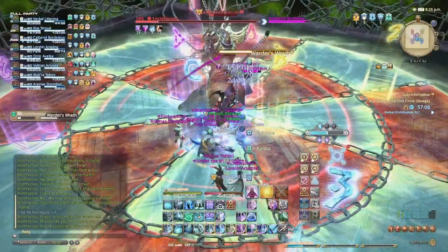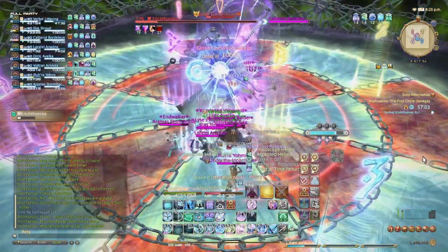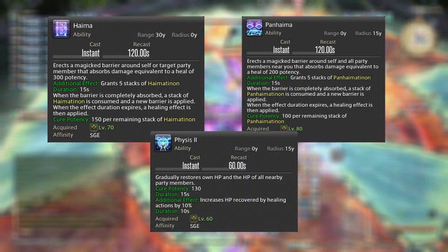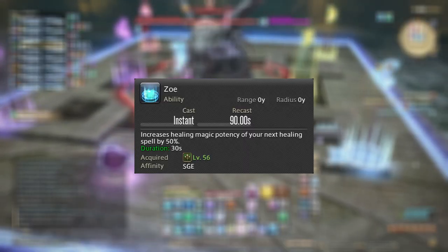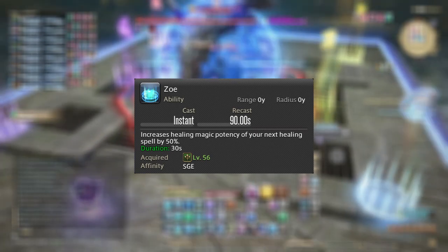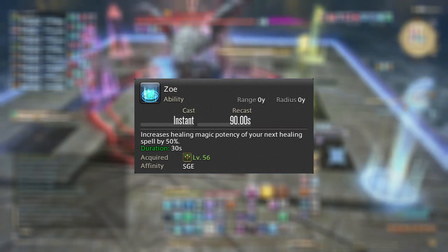If your tank is doing a double pull, your best bet is to mitigate the damage and help deal damage to the pack as much as you can before having to heal your tank and mitigate again. Haima or Panhaima plus mitigation, with or without Pepsis, is your go-to for trash mobs. The ability Zoe increases the healing potency of your next spell by 50% — quite versatile since it increases the potency of your healing, not specifically HP recovery, meaning it strengthens your shields as well. Note this works for spells, not abilities, so it won't work with your Addersgaze abilities.